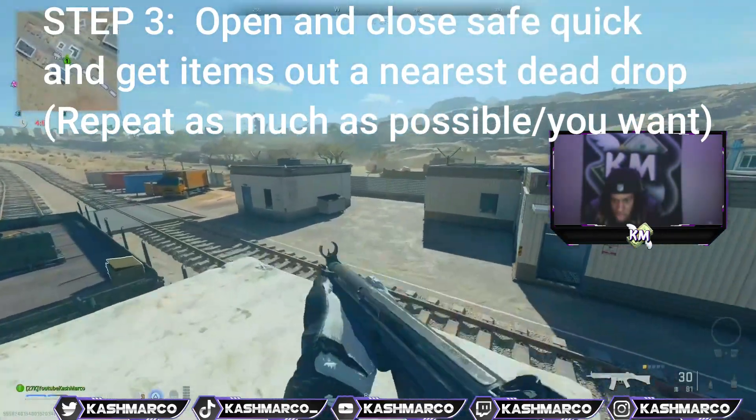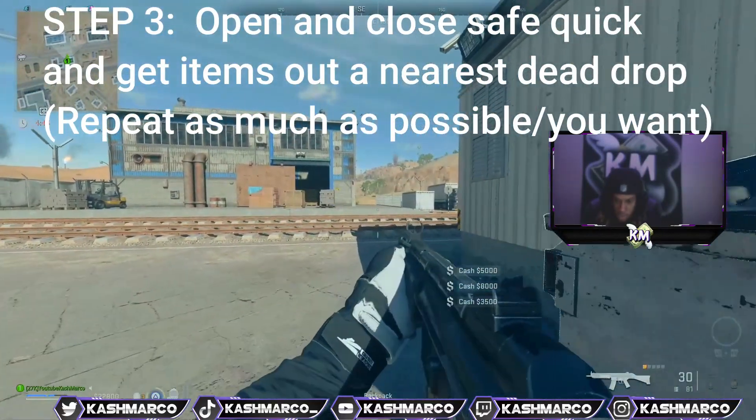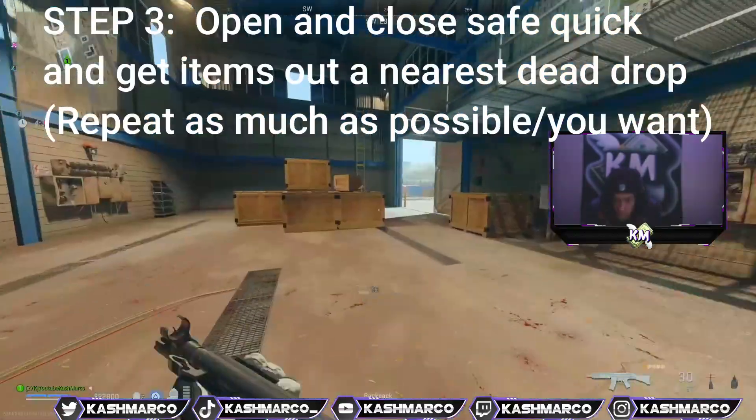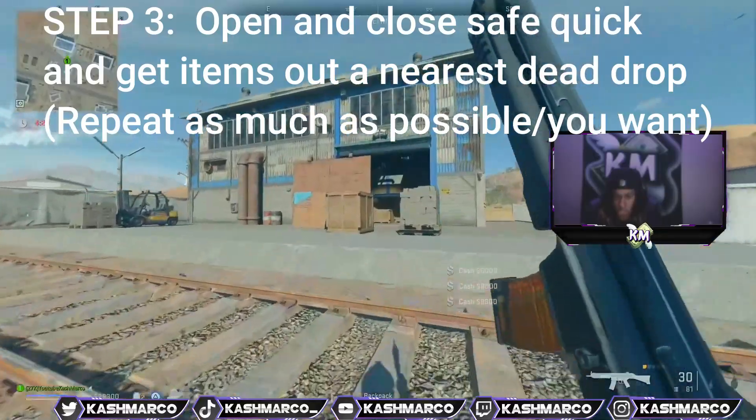Then you need to go to the nearest dead drop and open it, and you'll see that there is now cash duplicated into the dead drop. All you have to do is keep repeating the process. I'm doing it again with the cash — now I'm back in the dead drop, you can pick up the cash and keep doing this over and over again.